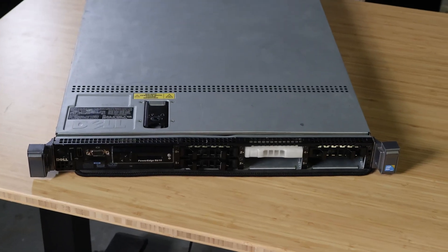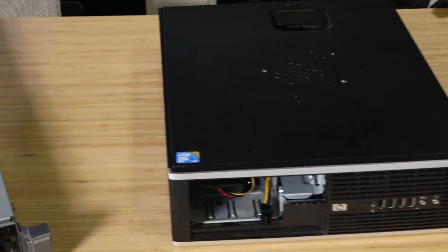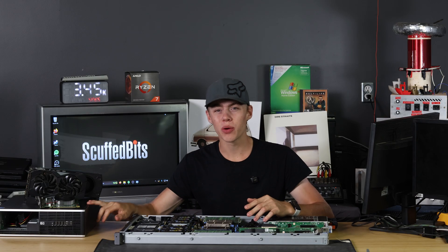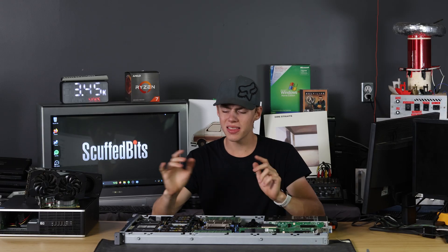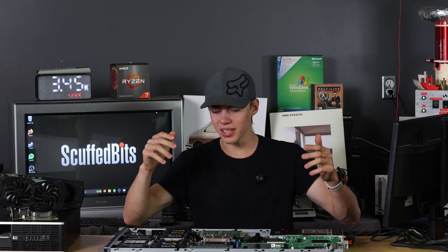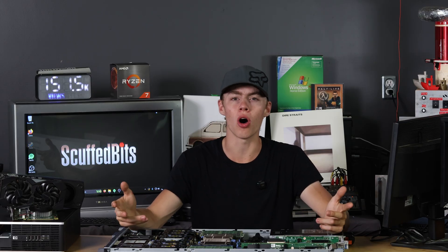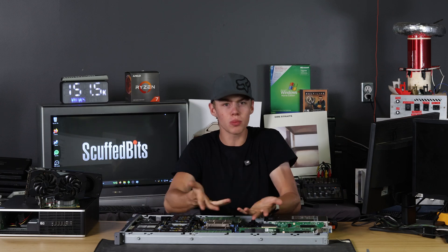These were both made in 2009 — this with its dual Xeons, and the free computer with its kind of mid-range-for-the-time Core 2 Quad Q8400. This HP Compact was never exactly a graphics powerhouse, but I think it'll do surprisingly well compared to the server, which just has the bare minimum needed to get a VGA output at all. This has basically no graphics acceleration.